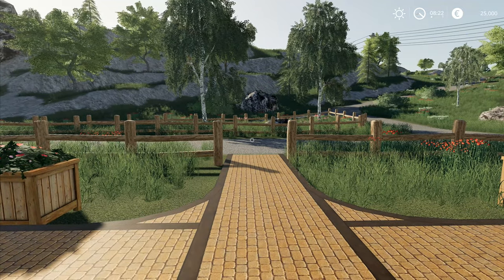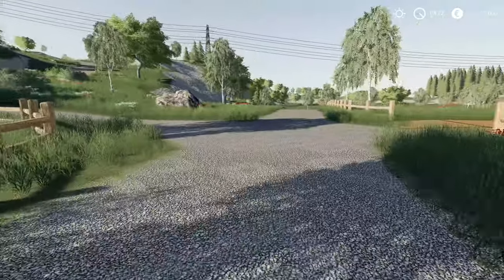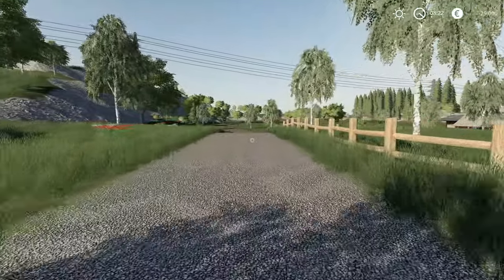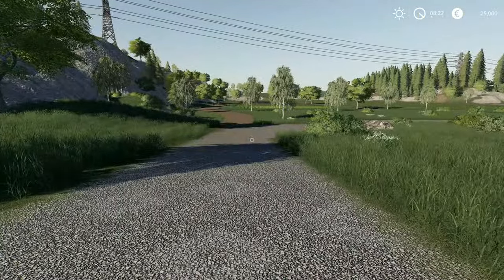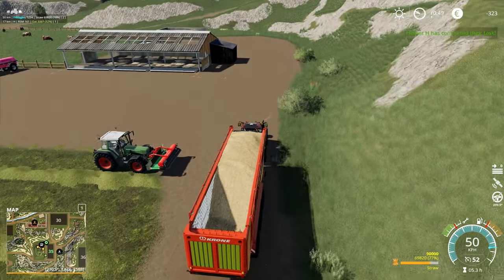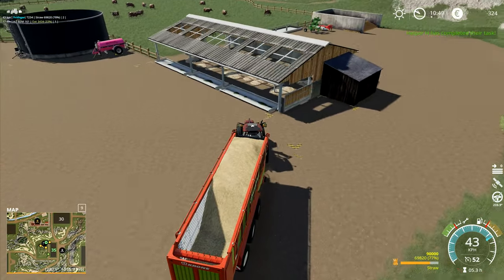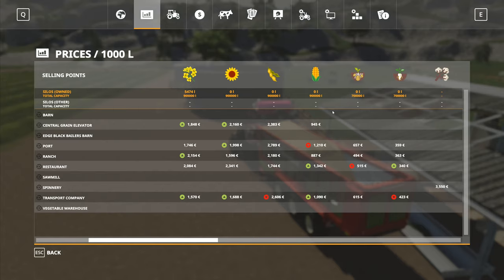Hey folks, it's Frithgar here. Welcome back to Farming Simulator 19 here on the Hagenstead map. Let's get back to reliving the glory days. The helper has completed their task — that's going to be the combine finishing the last of the oats.